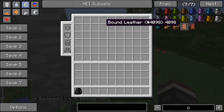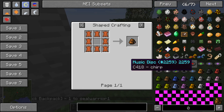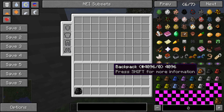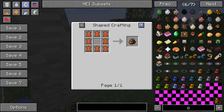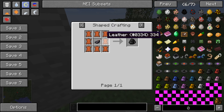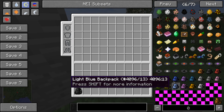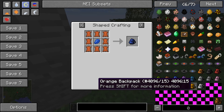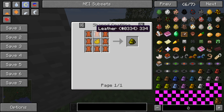To craft a regular plain old backpack, you're gonna need eight leather - you surround it like that and then you get a backpack. And if you want to have a dyed one, say you want a black one, you just put the dye in the middle. So if I wanted a blue one, I'd just put lapis there, or whatever dye is needed - like yellow.